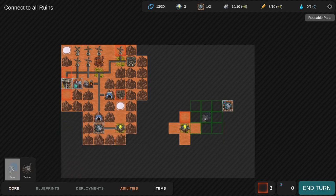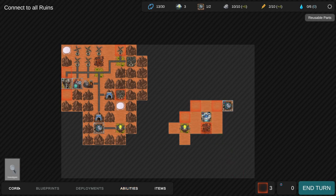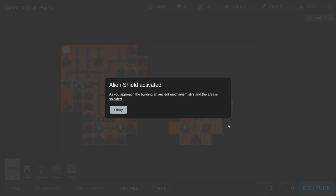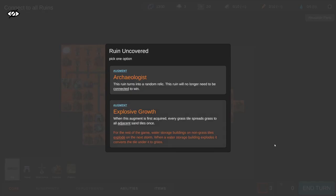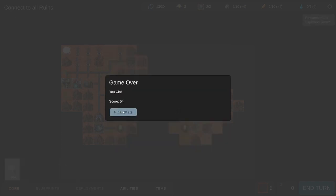Let's scan over there - we're pretty much already there so let's build a rail and win. As you approach the building, an ancient mechanism stirs and the area is shielded. Ruin uncovered - pick one: Archaeologist, this ruin turns into a random relic and will no longer need to be connected to win; or Explosive Growth, when this augment is first acquired every grass tile spreads grass to all adjacent tiles once. Let's do that - and you win!